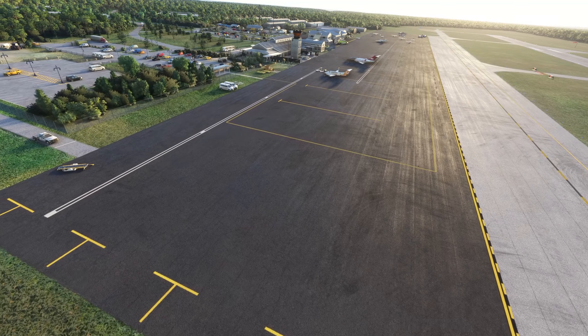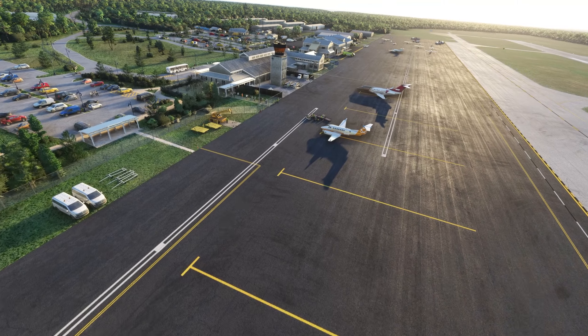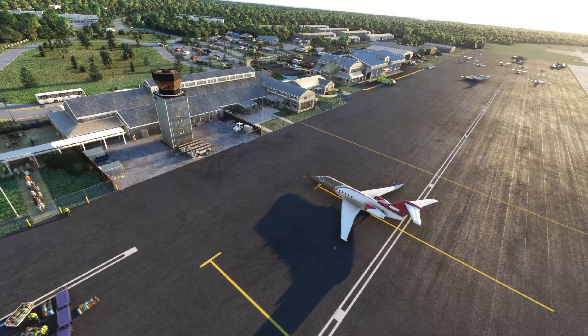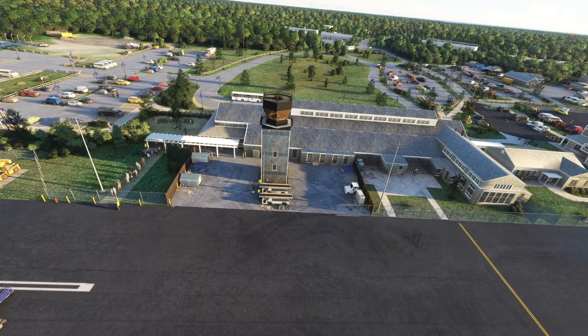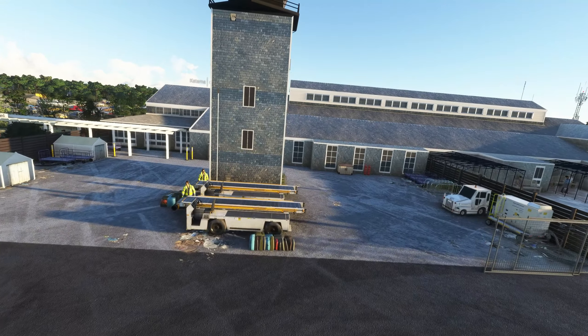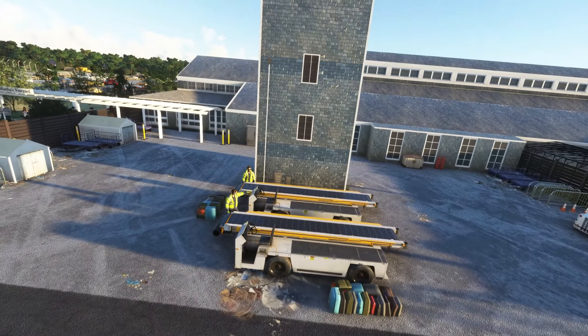As we head over to the airport proper, we can see the apron, which is updated with all the proper markings. If you don't have Real Taxiways USA, those will be updated as part of the package. Panning down into the terminal, it's quite a nice-looking terminal with stone bricks. Very cool — though someone needs to clean up some of the rubbish here. A little bit messy.